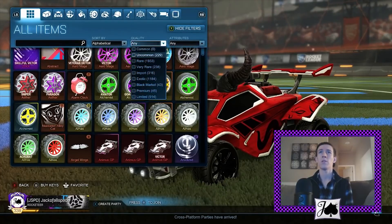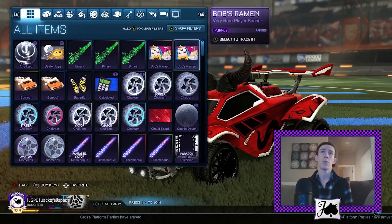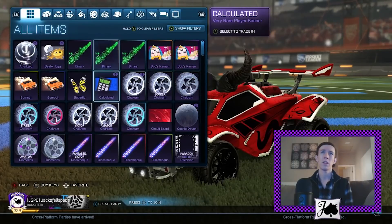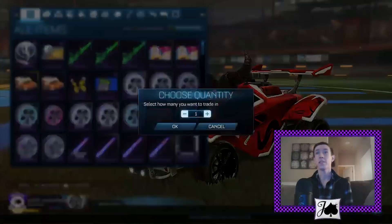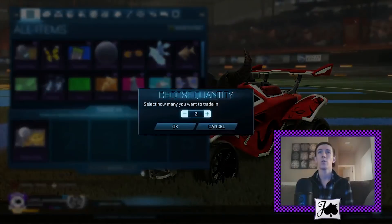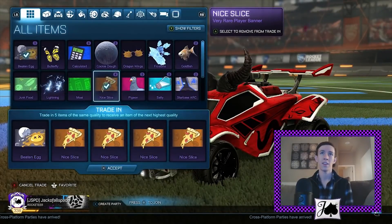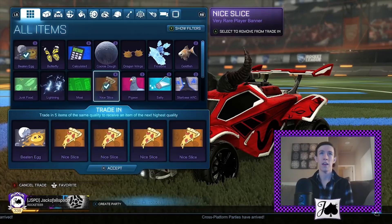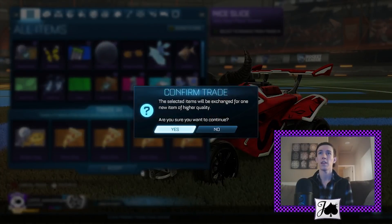We're just going to be doing some random stuff. We can probably do like a Not Crate Very Rare, maybe a Not Crate Import. We probably have maybe like a Golden Gift rate-up too. So please do wish me luck. For this first one, we will do four Nice Slice and one Beaten Egg — four pizzas and an egg. That sounds like the breakfast of champions, so let's see what it gets us.